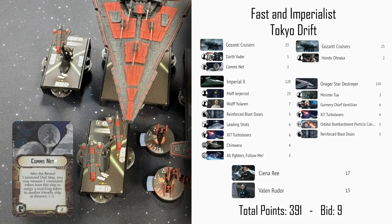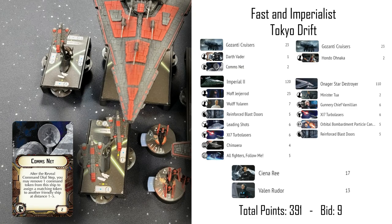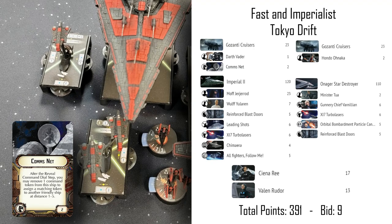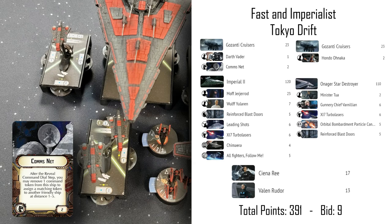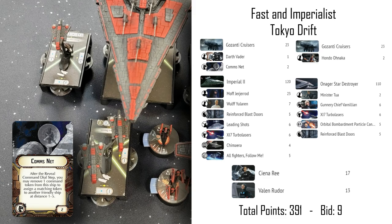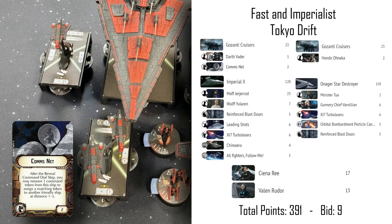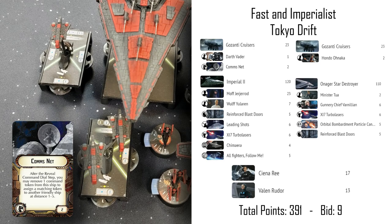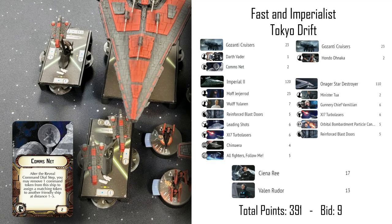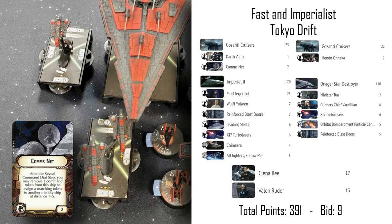Darth Vader's Gozanti has a commsnet that allows it to pass command tokens to other ships when it reveals its command dial. Command actions are a core part of Star Wars Armada — your ships dial up a series of commands they'll use over the course of the game. Larger ships have to set these a couple turns in advance. If you don't use the full effect of a command, you can bank it as a token for a lesser effect later.